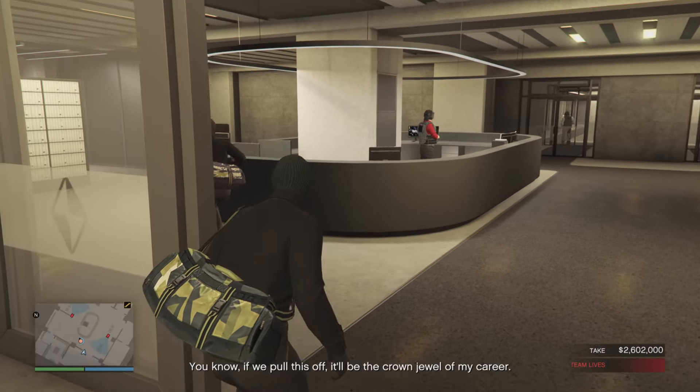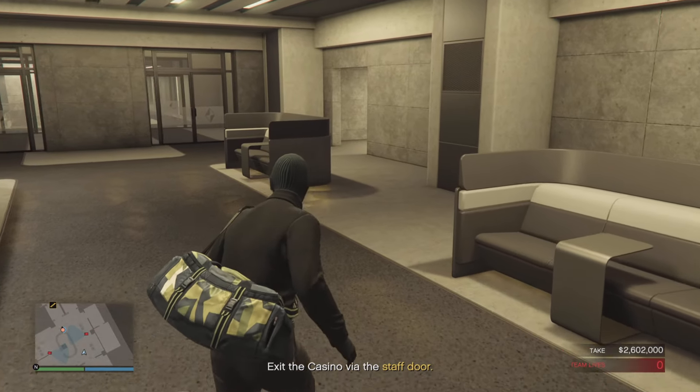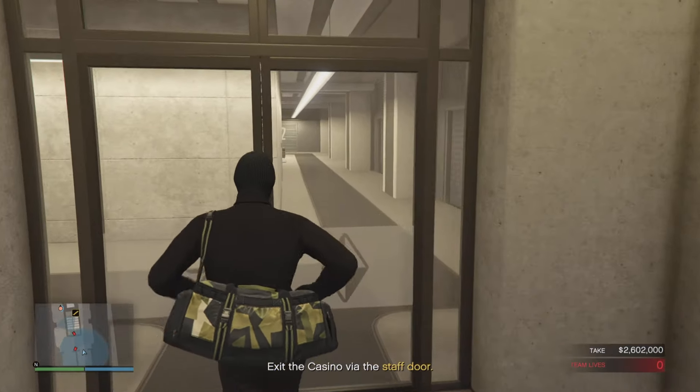As soon as we leave the man trap there'll be a bunch of enemies spawned, so just be careful they don't see you. I'm going to have my friend run around and whack this guy as well — you can do it too. Just make sure to avoid the cameras when you're running around this room. I had to tuck against the wall and wait a couple of seconds, and then also be careful of the camera here in the door.